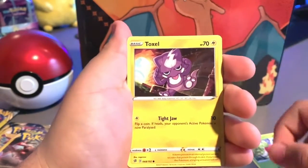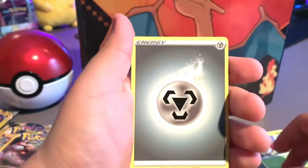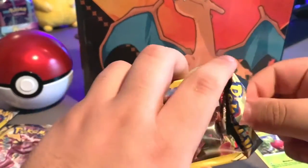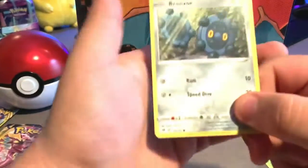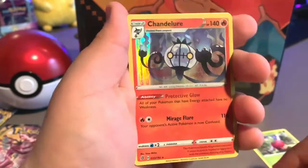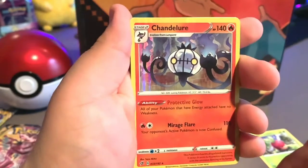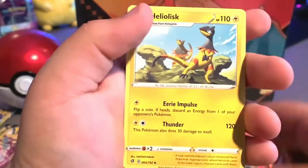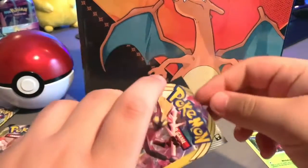All right, my brother's first pack: Bronzor, Toxel, and an Energy. Second pack: Bronzor again. Third pack — oh! A Chandelure! Okay, okay — and a Holo's List. So far you won — there's no way I could compete.